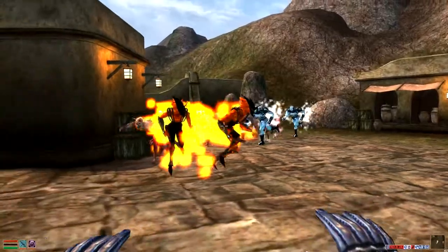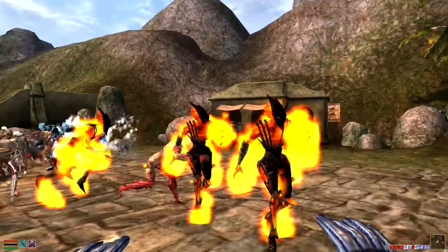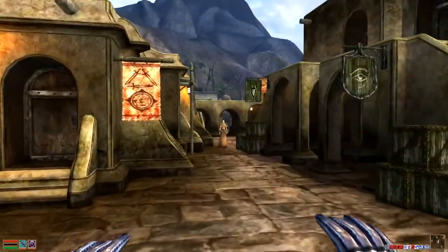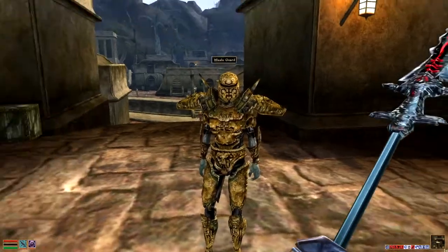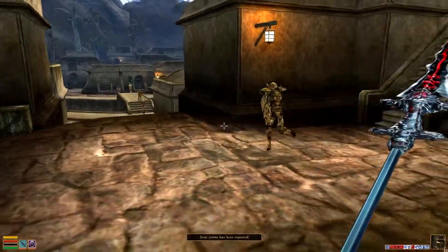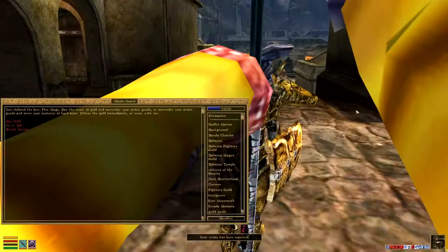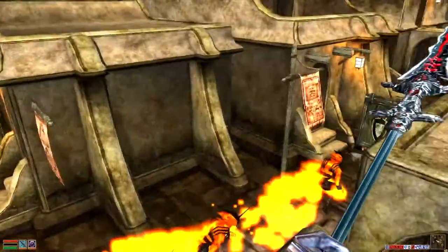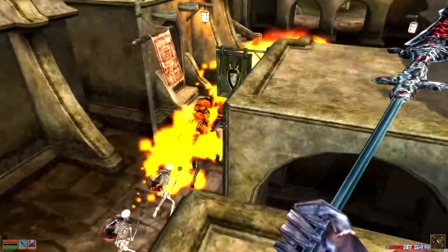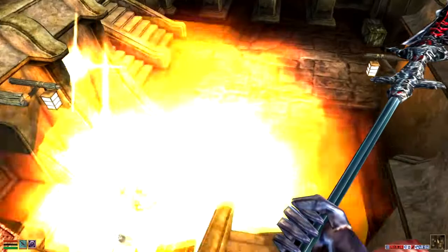The only problem here is that they do hurt each other. And since the atronachs are magic, they tend to do area of effect type damage, which isn't very great. So we're going to resist arrest real quick and watch these guys go to work.